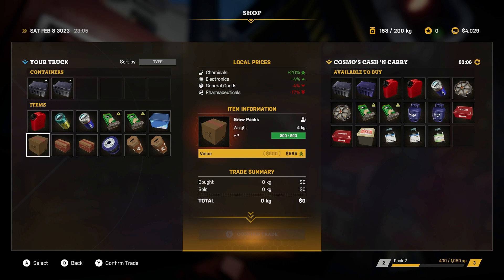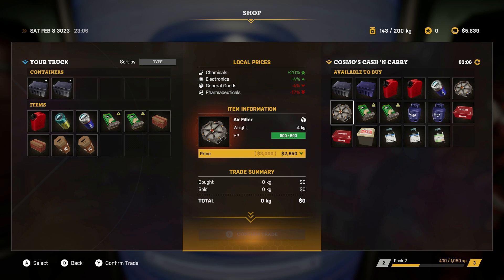I could sell the grow packs. The UCCs I'm not going to sell because we'll need those. Cleaning supplies are up so we could sell those. The workwear carton doesn't have much value but we can sell it for some extra funds. Let's buy an air filter because we'll need that down the line. It's showing a green down arrow meaning it's good to buy here because it's at its lowest price. We have 5,000 and this is going to cost us 2,850.